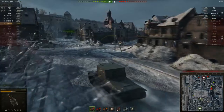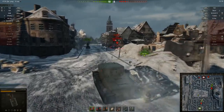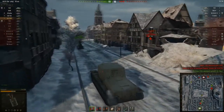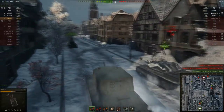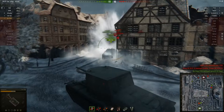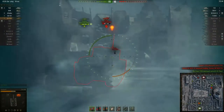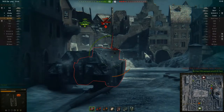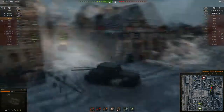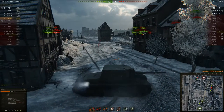Right behind me is that Yag Panther helping me out too. He's on full health, so we should be able to take this guy out no problem at all. Since he's on full health I'll let him go first — I wasn't exactly sure if I could one-shot kill him or not, that's why I held off a little bit. But apparently I can — 480 damage. Finish off the TOG too.